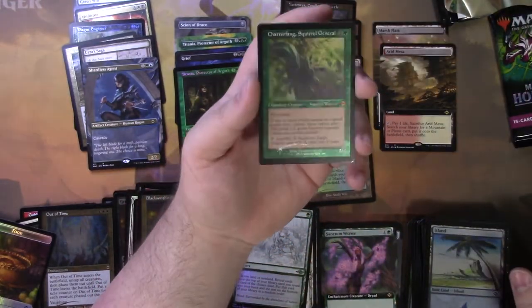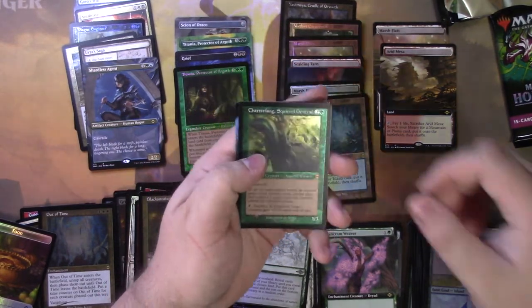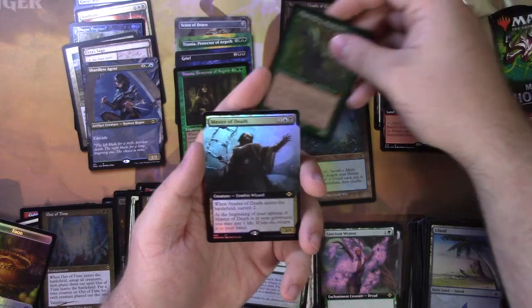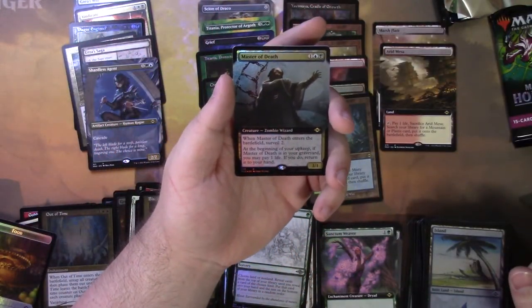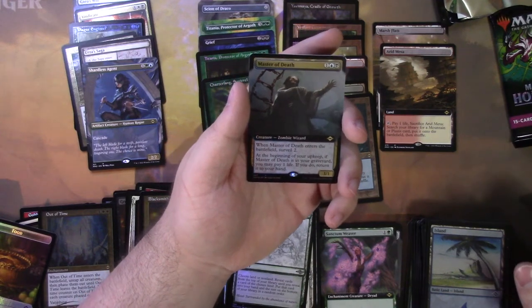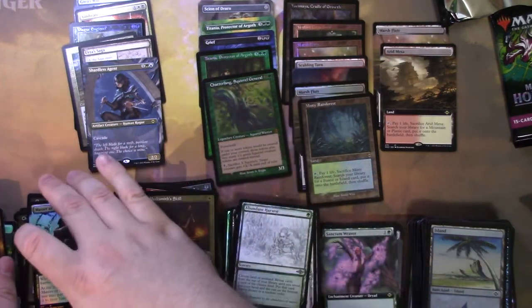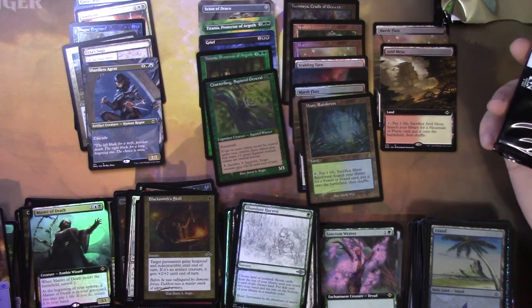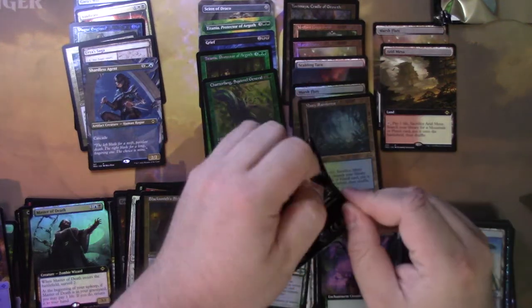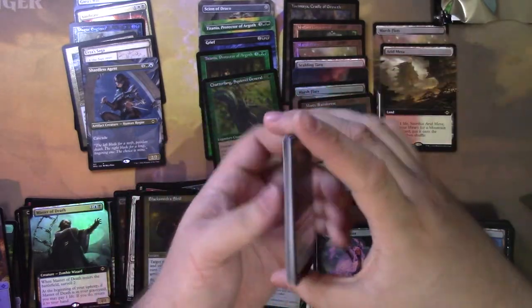Oh my god, we got a foil etched Chatterfang — mythic! This is a home run box. Master of Death. There's a Battlefield Raptor 2 — okay, it's not that terrible but it's not that great. Anyways, this is a home run box if I've ever seen one. We have one pack to go and I'm already happy. If this is a dud pack I would be completely fine with it, but no — I have a chance of getting more cool stuff.